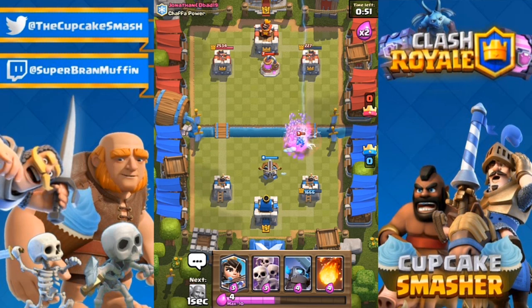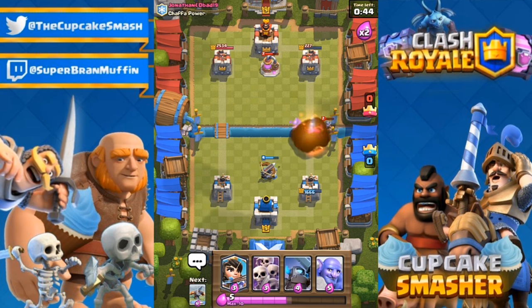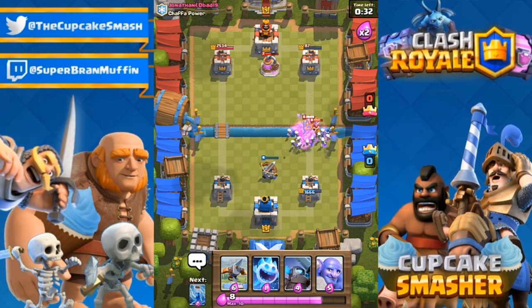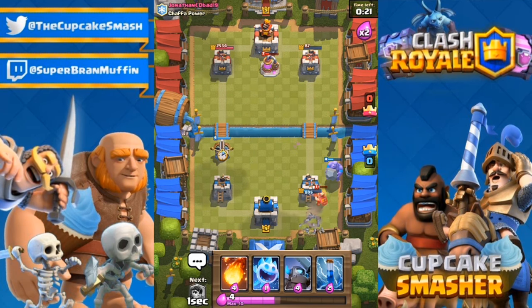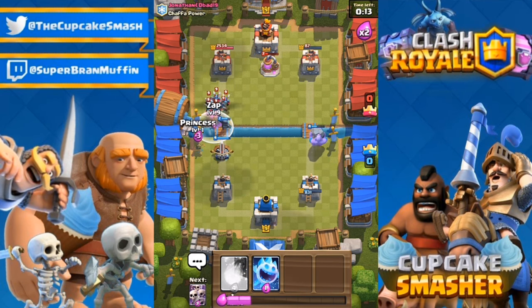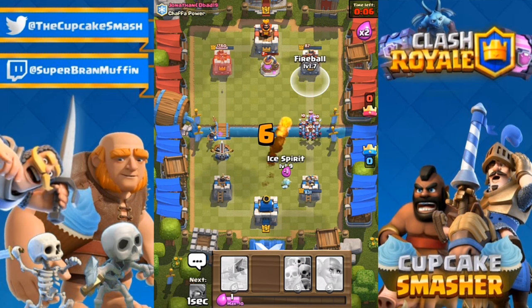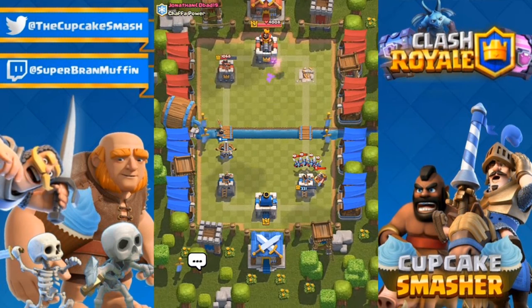I'm lagging a little bit, hopefully that's not showing too much on the recording. Let's drop a Princess here for some chip damage, and then it's time for an X-Bow. He's going to Mirror Three Musketeers — wow. I'm going to Skeleton Army to surround them, that was a little early, and let's get a Bowler down to try to get rid of them. Luckily one Musketeer locked onto the Bowler, so we didn't lose as much. Let's throw a Mini P.E.K.K.A. in front of that X-Bow. Princess and Zap — one Minion survived, not too bad. I'm going to Fireball down the tower and Ice Spirit these Minions — and that should be the win right there. Yes! Good game. Let's keep going with live battles.